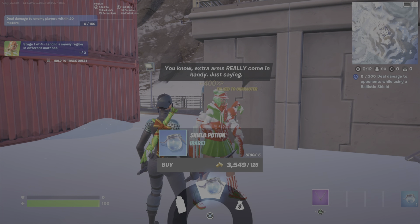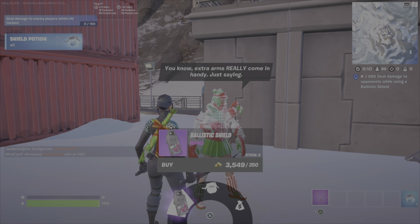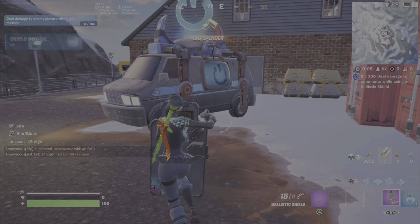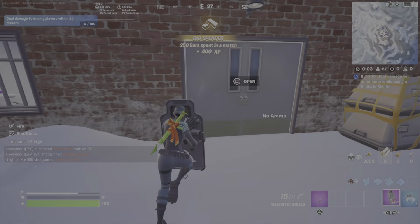I'm going to quickly talk with Leela. She's going to give me a Shield Potion, which I'll pop right after I buy the Ballistic Shield here. Then I'm going to go inside and loot up and get a couple of weapons as well.